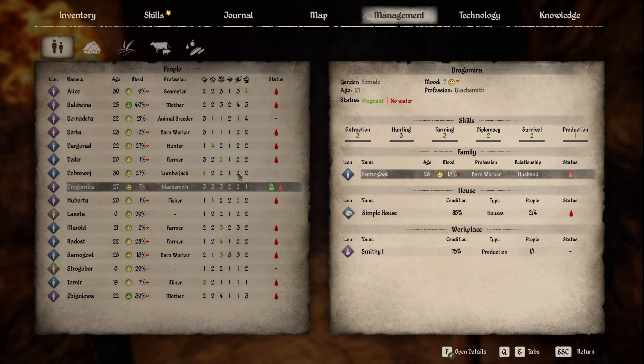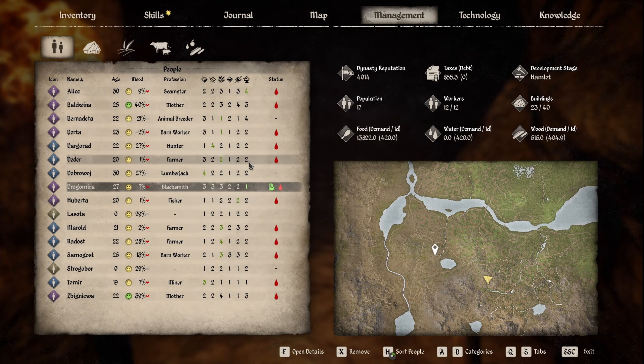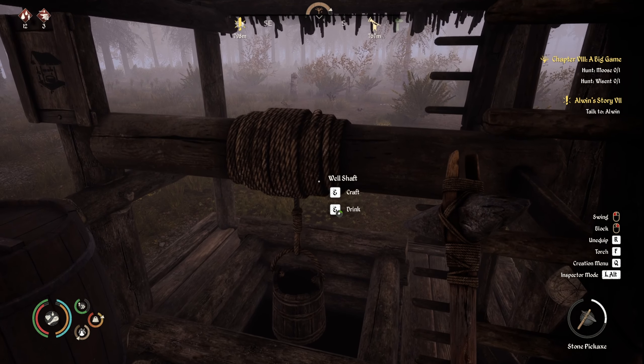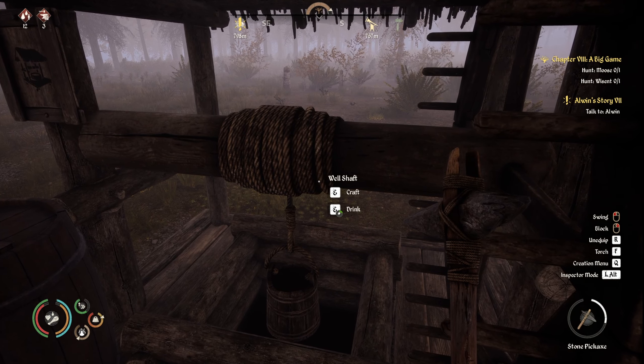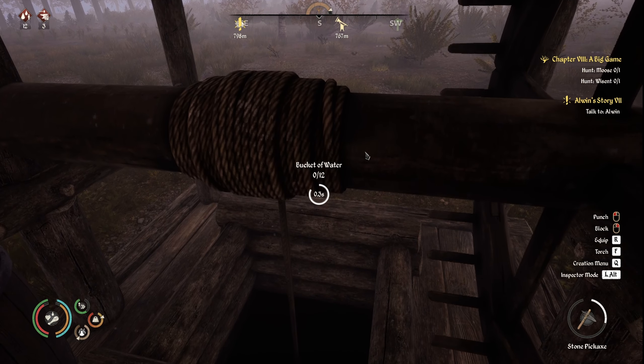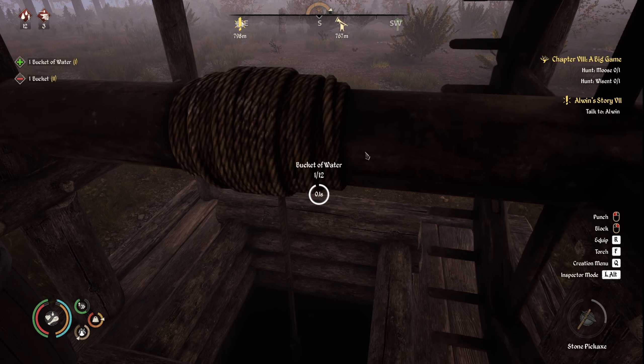I've altered my excavation shed to just make stone. And I've altered my woodshed to collect mainly sticks — 50 sticks a day. I've got to make knives. I realised in production in Smivy I didn't have anyone in there, so I put Drogo Mira in there.